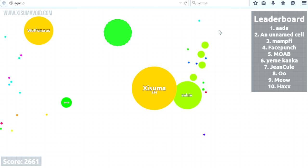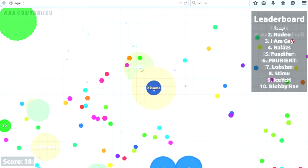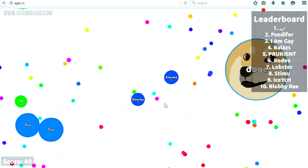However, splitting to escape can leave you vulnerable. You can also shoot your mass out in front of you and consume it back into yourself while getting a little speed boost from the reduced size. Wherever you are in the game it's always a good idea to head into areas with lots of cells. And if you have just started a new game, you could split up to move around quicker since the time spent is minimal.